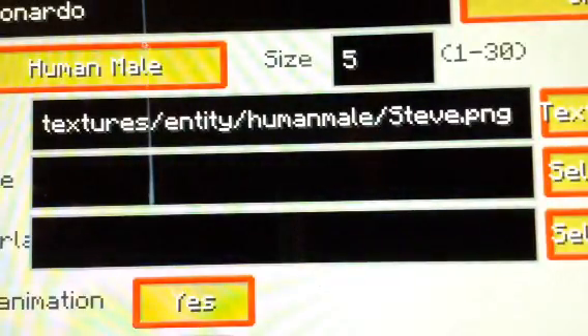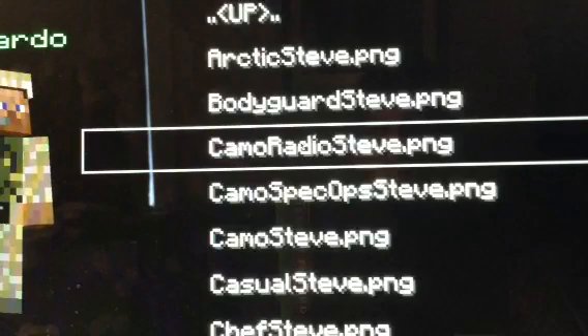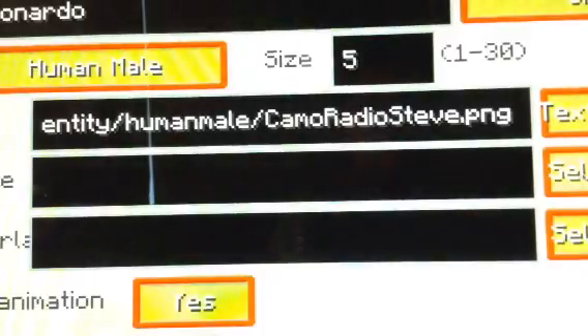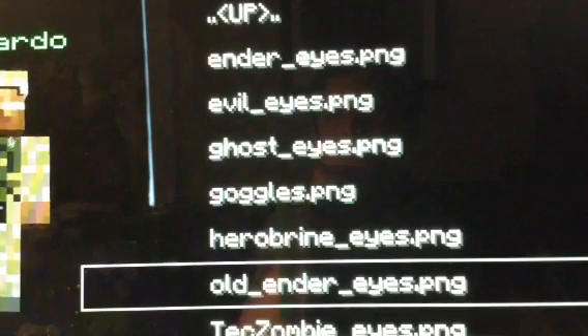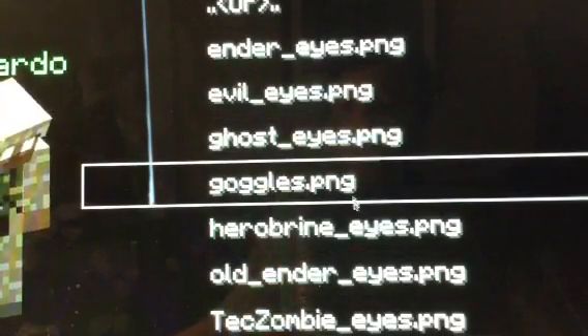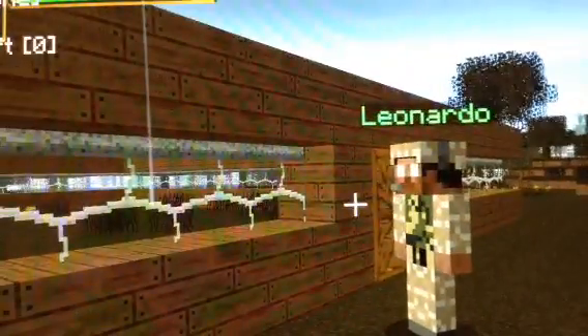I'm gonna put a guard here too. Leonardo will be his name, since it's already there. Let's get the Camo Radio Steve and let's make him have some weird eyes — actually, yeah, let's give him some googly eyes. This funny little guy. Bam. Ah, that's funny — hey, look at me! It looks creepy. It scares me.